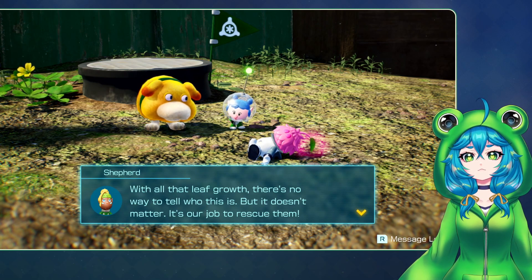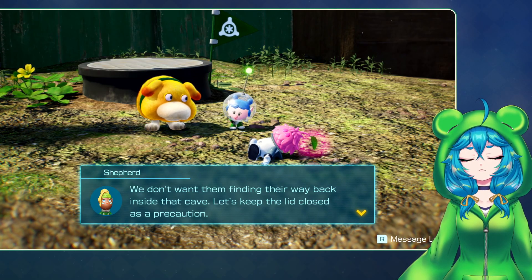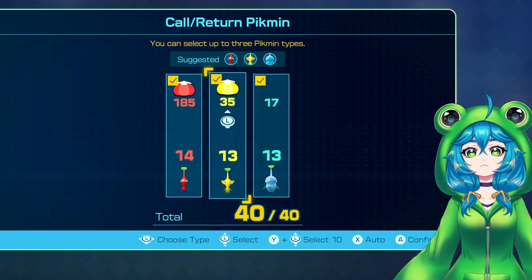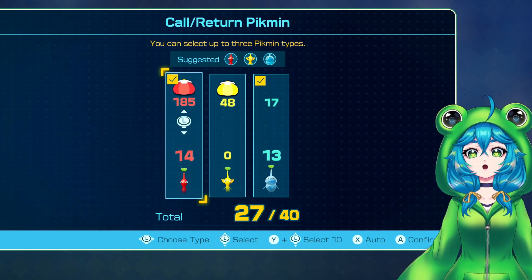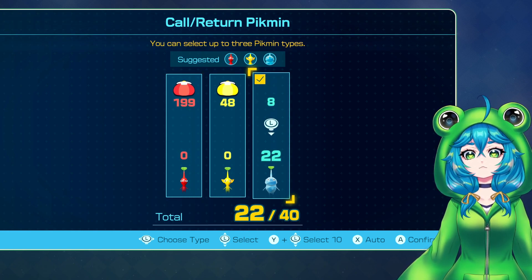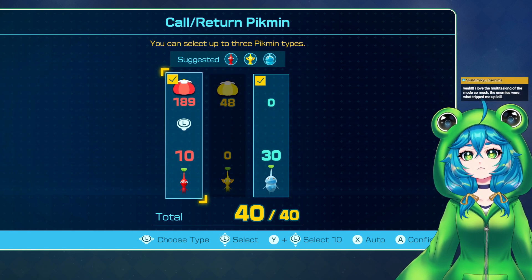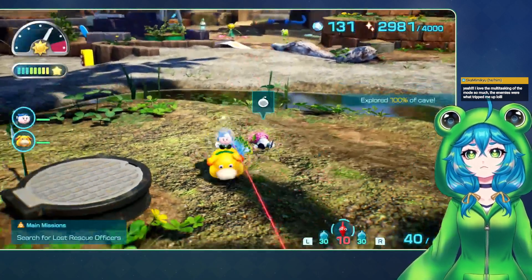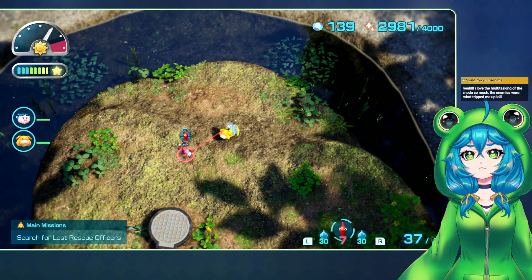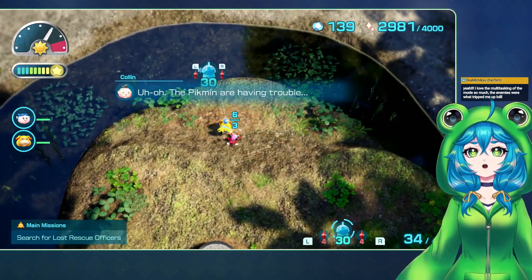Don't let leaf growth - there's no way to tell who that is. But it doesn't matter, it's our job to rescue them. Don't want them finding their way back inside the cave. All right. I can pick what pigments I want - that's good, because I definitely had some ice ones stuck somewhere. Let's bring 10 reds for now. This is as many as you can have.